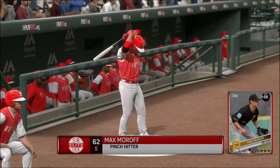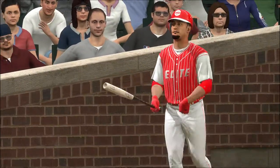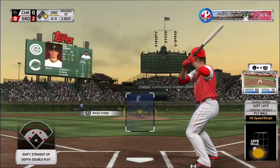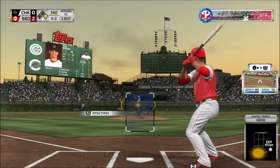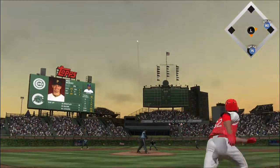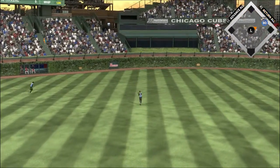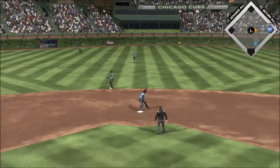Max Moroff will be summoned off the bench here as he'll pinch hit with the runner at first. Lifted into the air out towards center field — Hamilton is under it, makes the play, and there are two gone now.